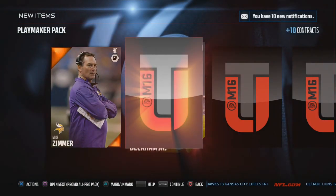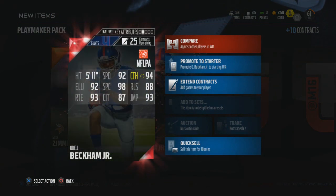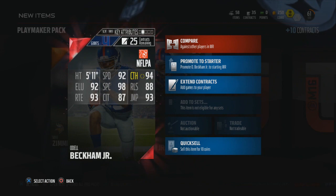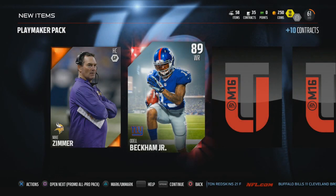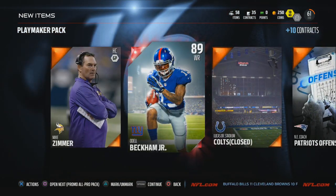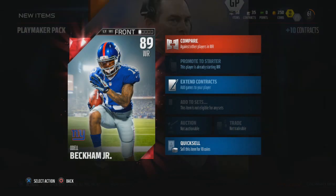Let's see what we get in this one - 89 Odell Beckham Jr! These are the rewards. This limited time player becomes a 70 overall on September 25th, but that's still a month of Odell Beckham with 92 speed, 94 catch, 94 spectacular catch, 93 route running - just crazy stats across the board. I got Peterson on my Xbox version. That's still a really cool card, love that Odell Beckham. We'll put him in the lineup since he's not sellable.